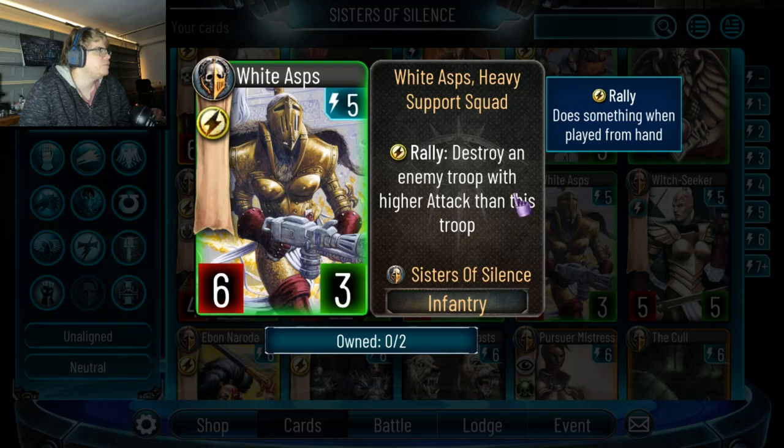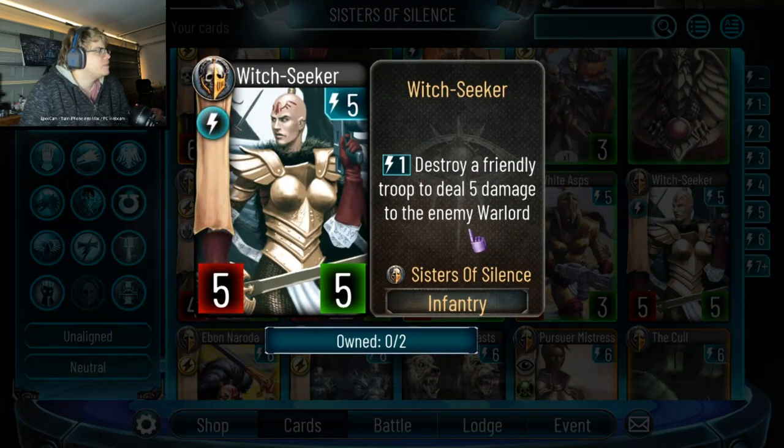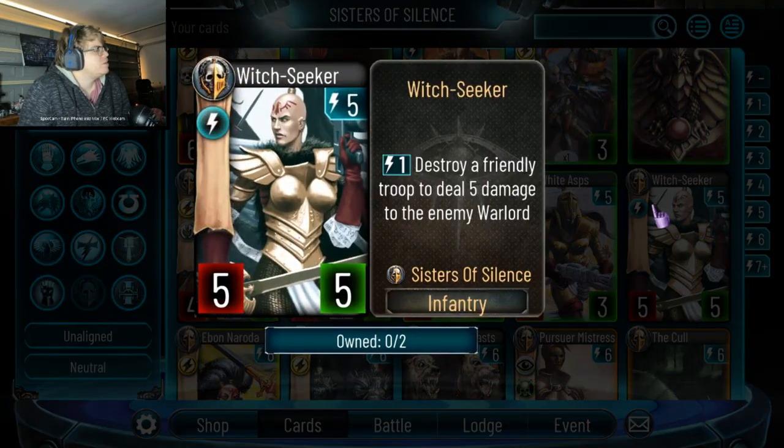Don't get confused though: if this is your only 5-drop and you have to play a 5-drop, just play it, because you definitely need something on the field and a 5-drop 6-3 is not bad. Witch Seeker: destroy a friendly troop, then deal 5 damage to the enemy warlord. This combos very nicely with the Nova Sisters — I keep spawning Nova Sisters and keep dealing 5 damage to the enemy warlord.